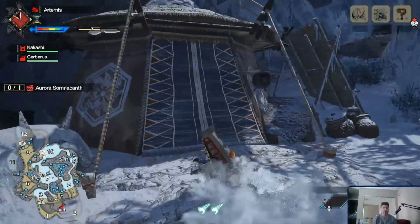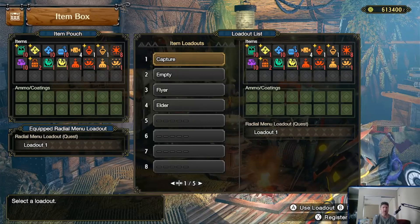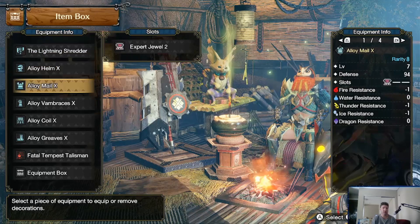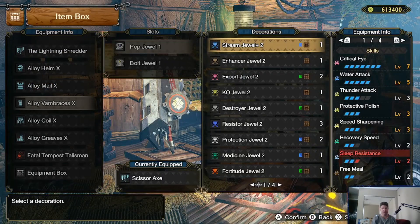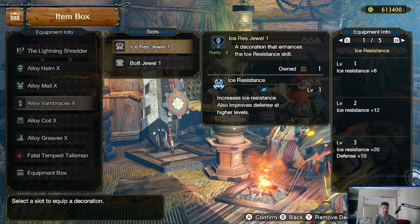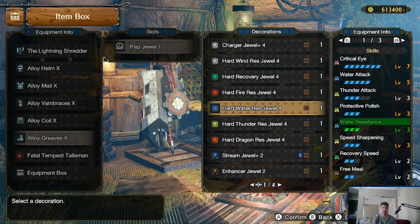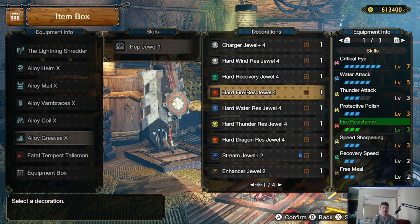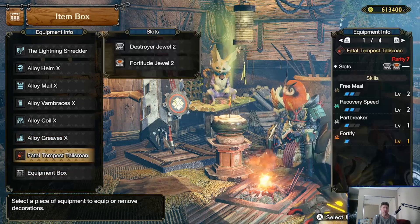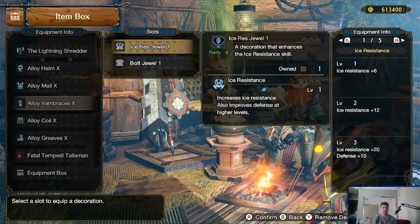Melberry's always good. Tent - manage my items, grab my capture stuff, manage my equipment, set my decorations. So everywhere there's a pep. I'm pretty sure I have some ice resistance - I have one ice resistance. Okay, that's disappointing. Let's get some better defenses then. Don't think I have anything good against ice. We have resistors. I kind of want my bolt jewels - that's why I'm having my ice resist issue.